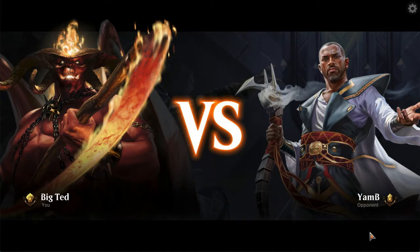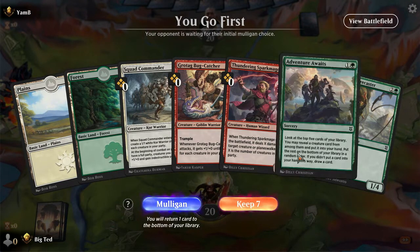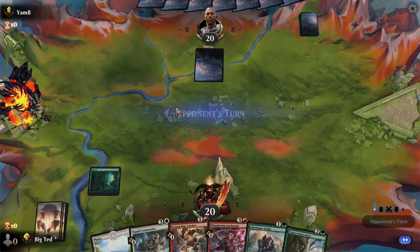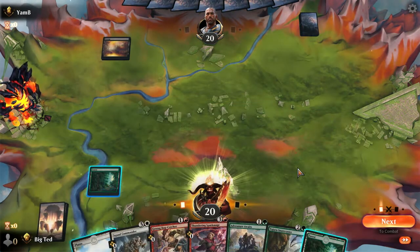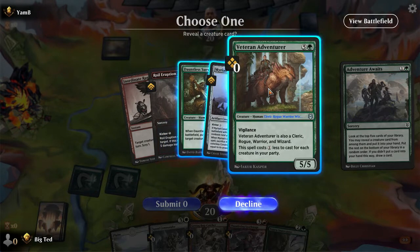We're going against opponents - Rakdos versus Azorius or Monoblue. You may reveal a creature so it can just cycle itself. I guess we can hit a 3-drop. We're going to play Snarecaster on 3. We'll go down to being 4 and a green. You can just play Squad Commander - yeah, I think that's a good idea.